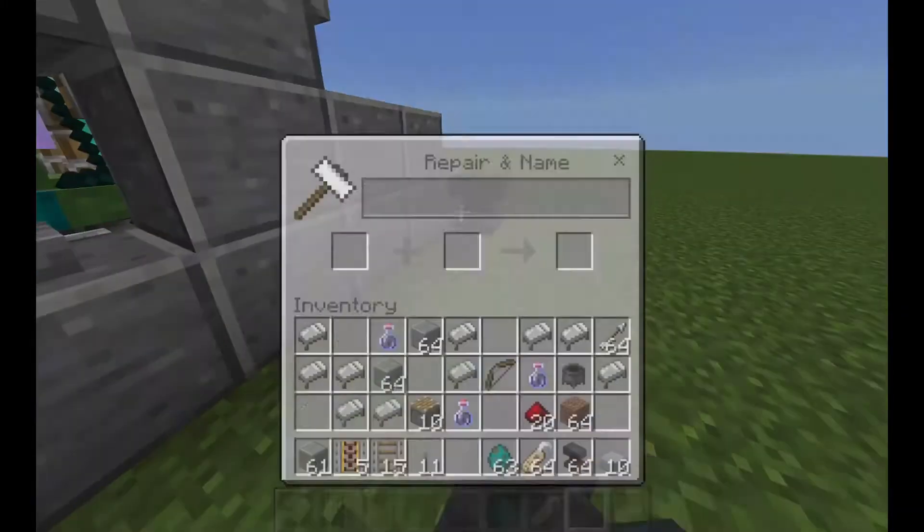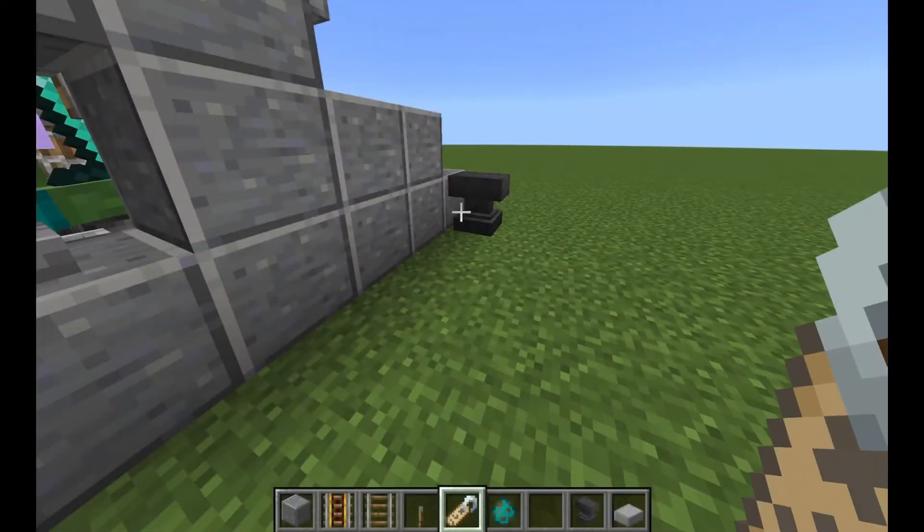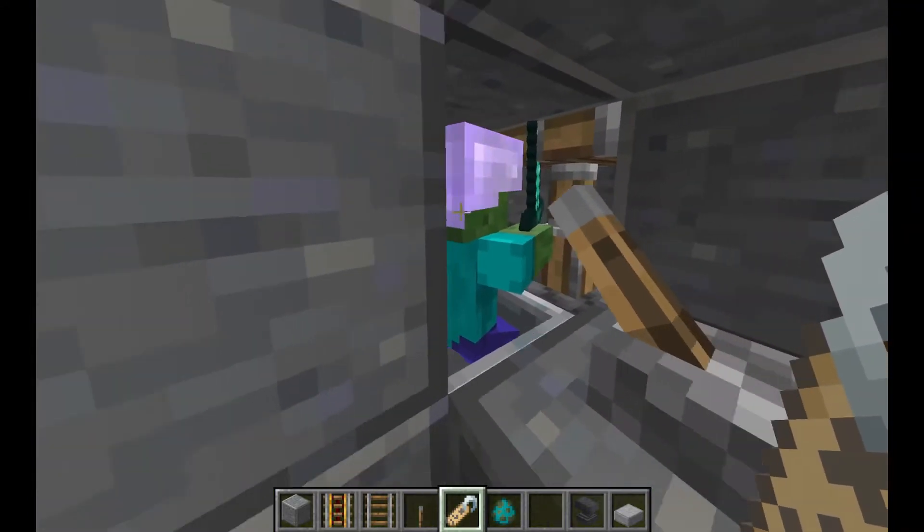To be extra safe, place an anvil and rename a name tag. Now name your zombie to make sure it never despawns.